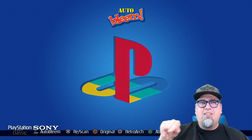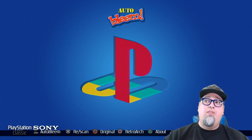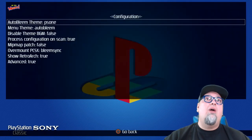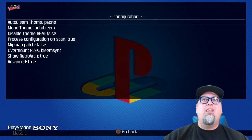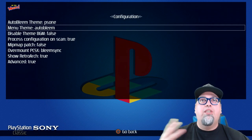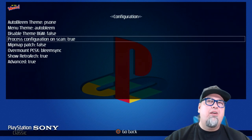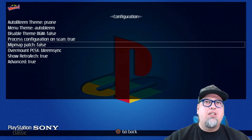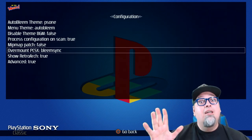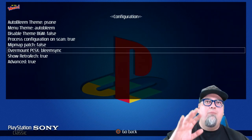Down below you can see there are buttons to do everything. Right after Triangle, the Select button is for options and the L1 button is for advanced. If we hit Select, we have some things to mess around with: AutoBleem theme, menu theme, background music, process configuration on scan, mip map patch, over mount — there's a bunch of options if you really want to jump into some of this stuff. Definitely look it up first. I haven't messed with anything other than the theme options.